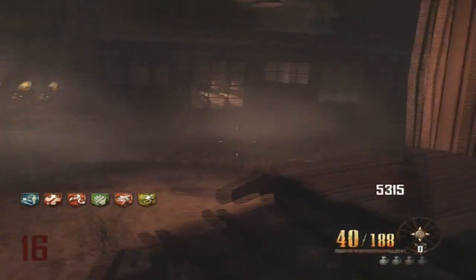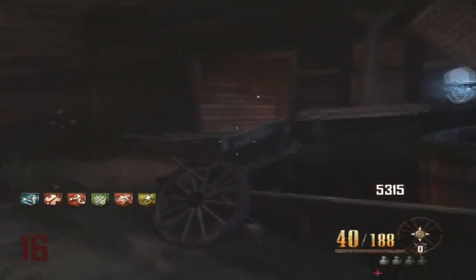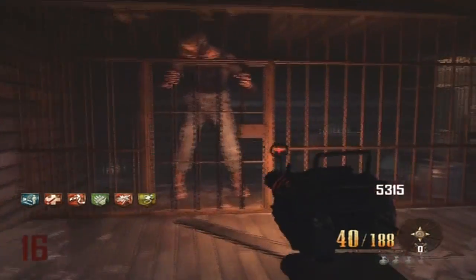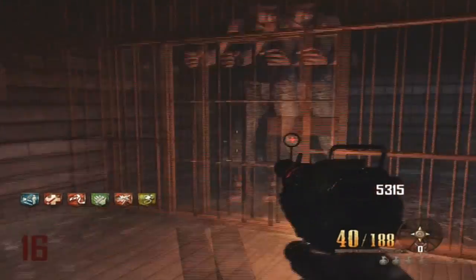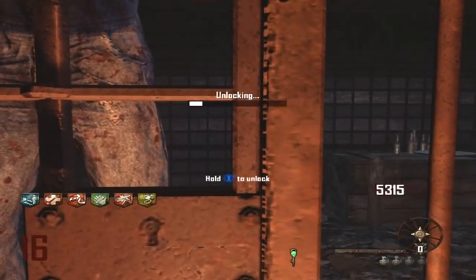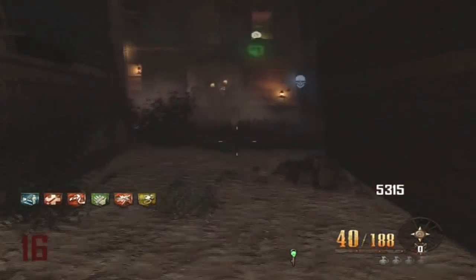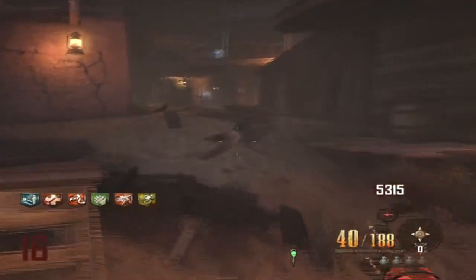Hey, what is up YouTube, Murder's Enemy here, coming at you with all four locations of the key to unlock Leroy's cage. The first location of the key for Leroy's cage is going to be right next to the cage — the first time you ever unlock Leroy's cage, it's going to be right there on the side of the cage.